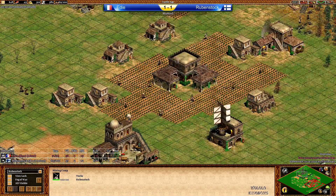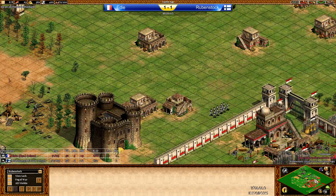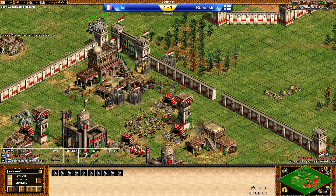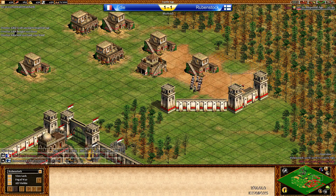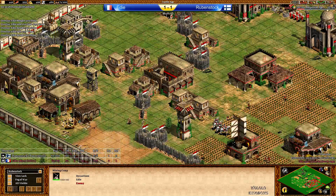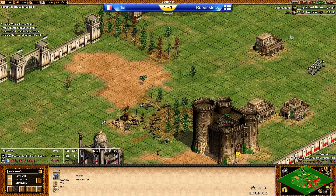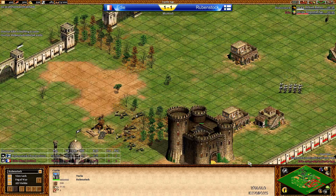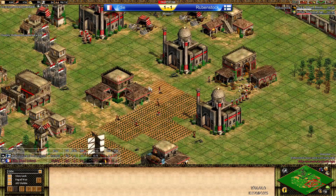Rubenstock nowhere close and not producing any more Janissaries. Going with the second TC now on the wood line where the main stone was, going for the second stone as well. Could go for three TCs actually if he wanted to. He needs a few more farms. I guess he expects Eddie to go up soon. There is the Imperial Age click actually. Rubenstock is going to find two idle villagers — Eddie says yeah those are going to die anyway, so I'm going to suicide them before they get killed. Eddie is waiting for Imperial Age, but Rubenstock still has Janissaries on the field.